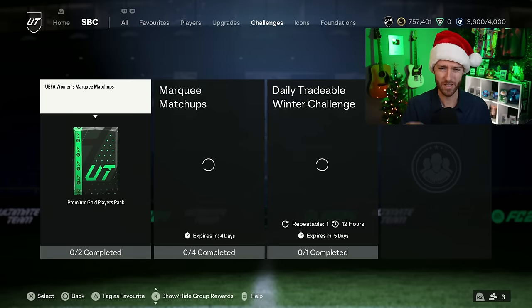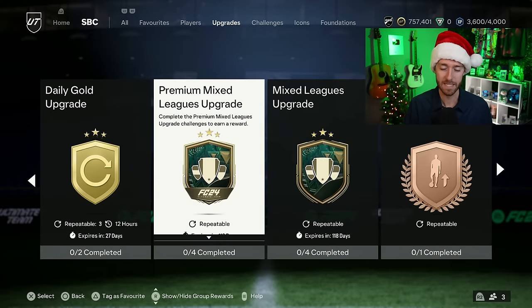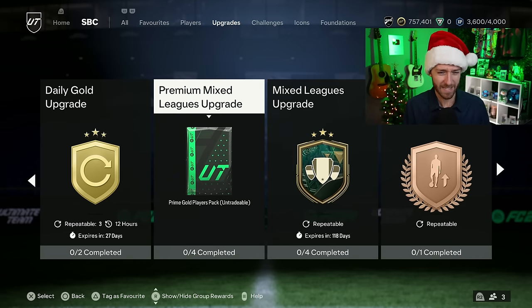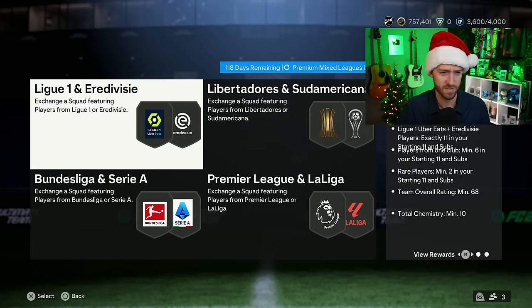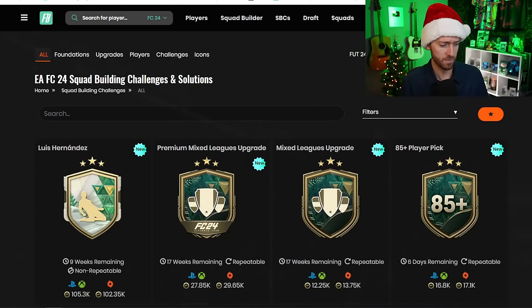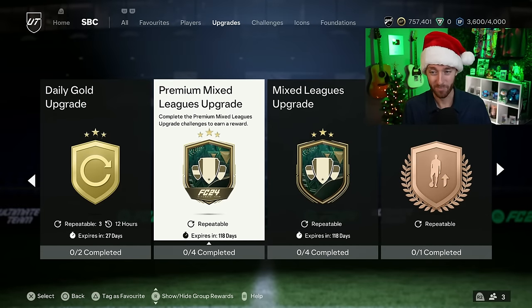Let's talk about upgrades and challenge SBCs. We had the refresh of the premium mixed and the mixed league upgrades, and it's almost exactly the same. These are out for 118 days, which is crazy, but they're almost exactly the same as the SBCs that just went away. One of the only differences is they're requiring fewer players from the same club for League One and Eredivisie. A lot of this stayed exactly the same and it's pretty downvoted on Footbin because of that. Locked in for 118 days - people are not super happy about that.